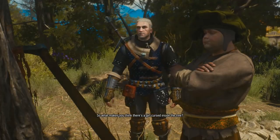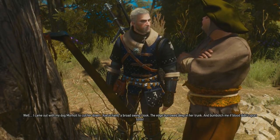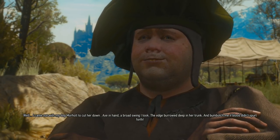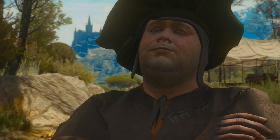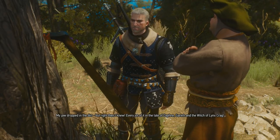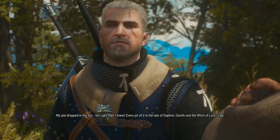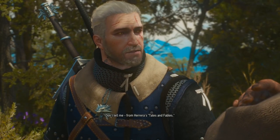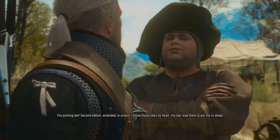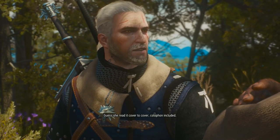'Well, I came out with my dog Morhold to cut her down. Axe in hand, a broad swing I took. The edge burrowed deep in her trunk, and bum botched me if blood didn't spurt forth. My jaw dropped in the dirt. But right then I knew — every jot of it in the tale of Daphne, Gareth, and the Witch of Lynx Craig.' Don't tell me — from Herrera's Tales and Fables? 'You're poking dead right. Second edition. I meant it, in Octavo. I know those tales by heart — my Nan read them to put me to sleep.'